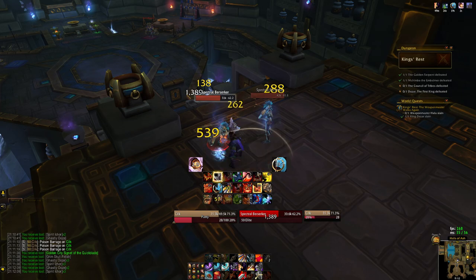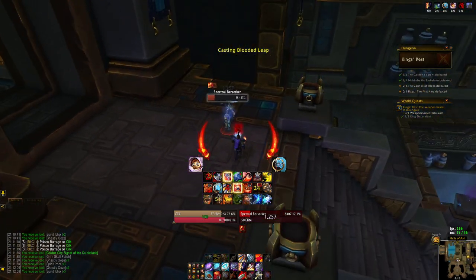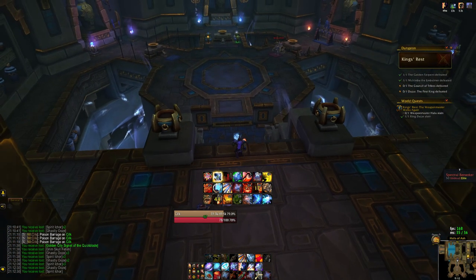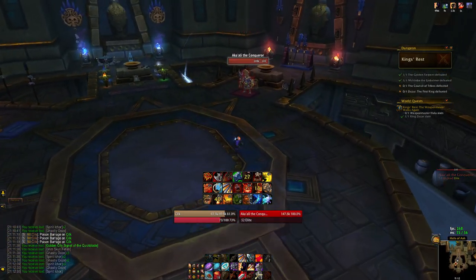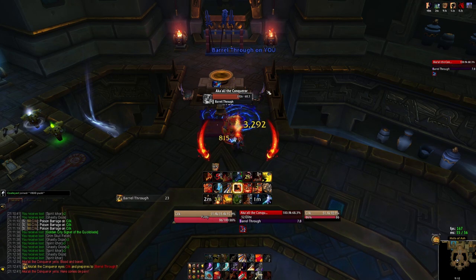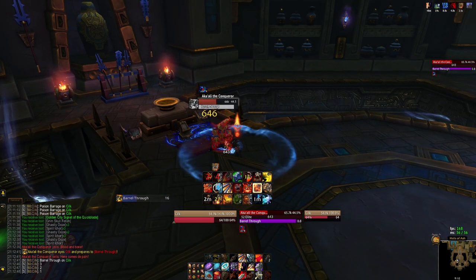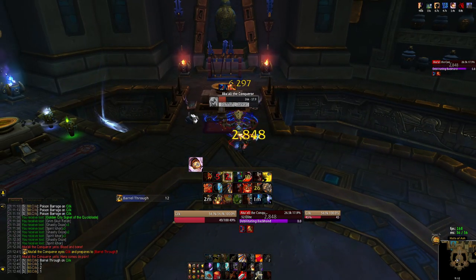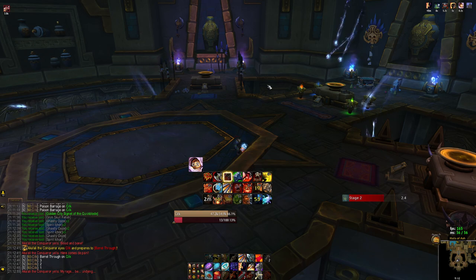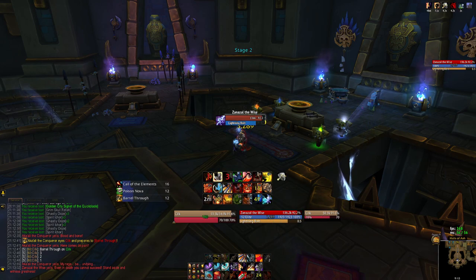The spectral berserkers are the same ones from earlier — they used to hit hard on the tank but nowadays not much. Once you kill them you'll make your way to the third boss fight. Note that the boss order is not always the same — there are three bosses total and any one of them can appear in any position, but you will fight all three. Akka'ali the Conqueror does a Barrel Through charge ability. Back in the day you'd want your group to stack so damage was spread out. Once he dies he'll make occasional appearances throughout the rest of the fight, charging you, but it's nothing crazy.